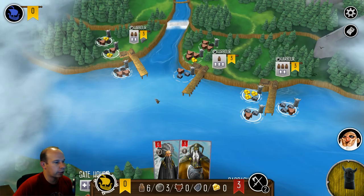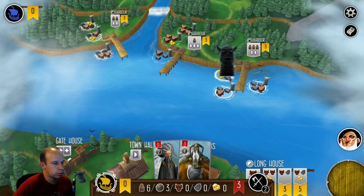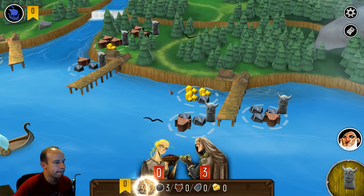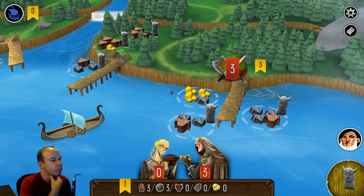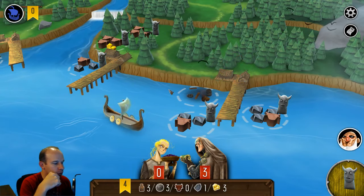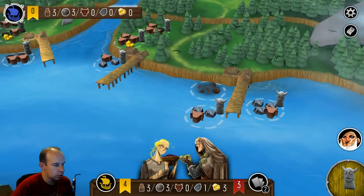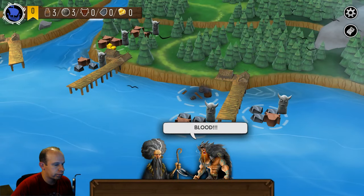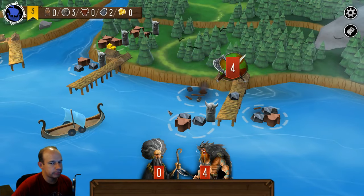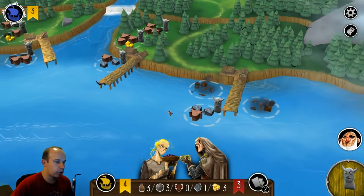There's a lot of Valkyrie over there — I don't want to go there. It looks like I have to go here. So how does this game work? It's a worker placement game. You place a worker and you take the action. Then you pick up a worker and you take the action.